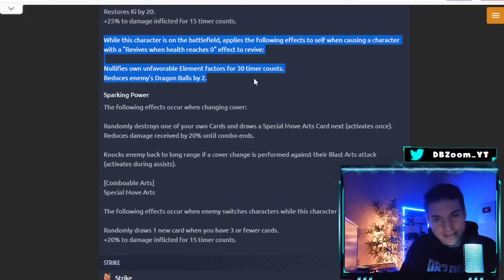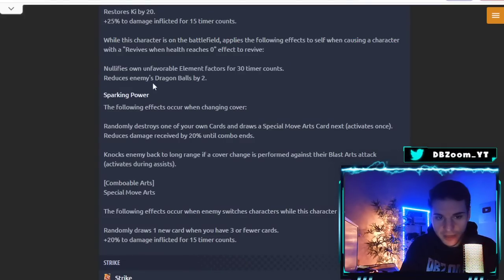His second Unique Ability is 'Sparking Power.' When Cover Changing: randomly destroys one of your own cards and draws a Special Move Arts — activates once — and reduces damage received by 20% until the combo ends. Also knocks enemies back to long range if cover change is performed against a blast attack, which you can then combo with the Special Move drawn. Additionally, when the enemy switches characters while this character is on the battlefield, he draws one new card if he has three or fewer, and gains +20% damage inflicted for 15 timer counts.